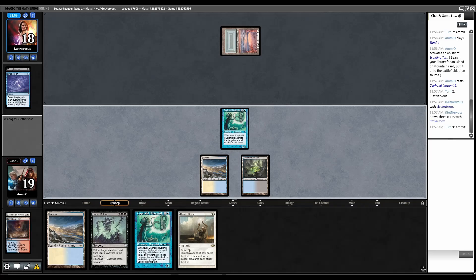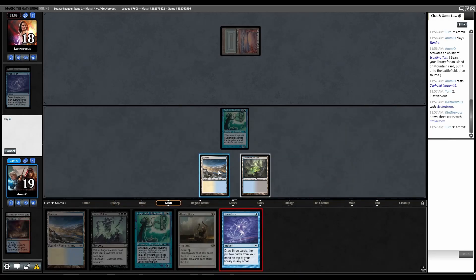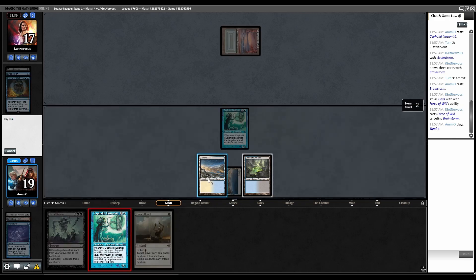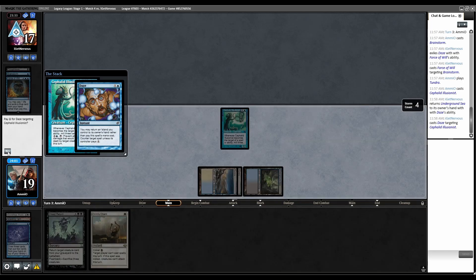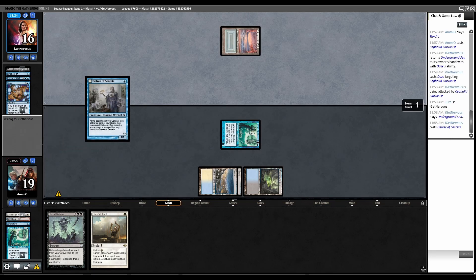Blue. Brainstorm — no second land drop. Brainstorm's good, let's Brainstorm. Force of Will the Brainstorm, pitching Dazes. I'm just going to run out the other Illusionist, I guess. Multiples — do they also have another Daze, despite just forcing one? They also have another Daze. Incredible. Combat — attack them with this 1/1.